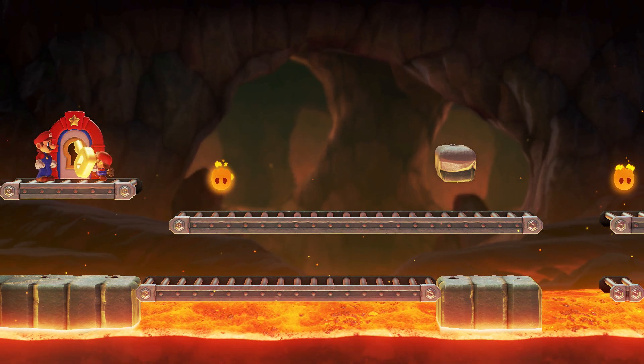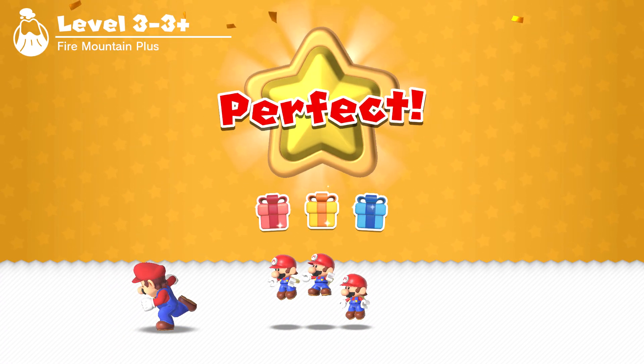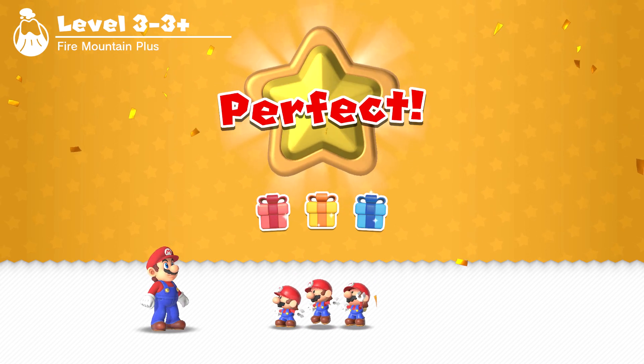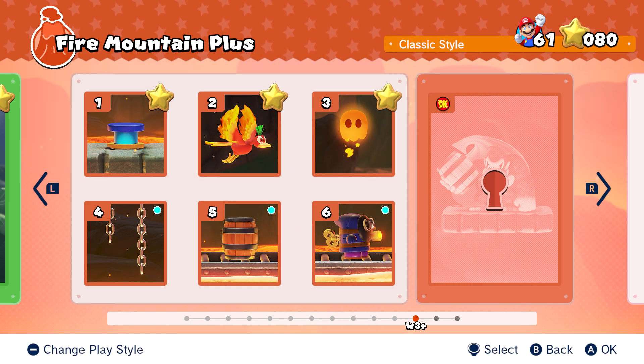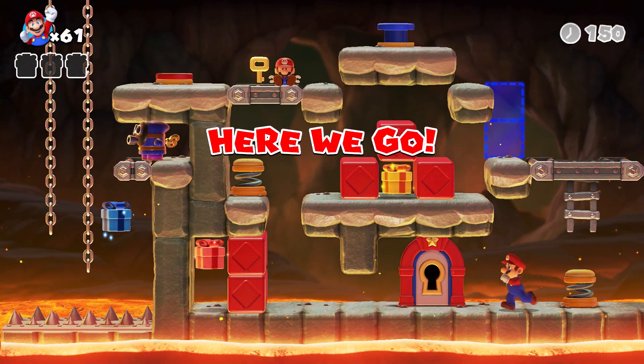Here you go again, buddy - round two. I'm just gonna wait to kind of take my time a little bit. There we go. Boom. There we go. Next round complete. Free dash. There we go. Alright, number four - chains.